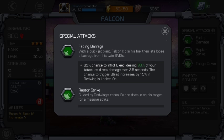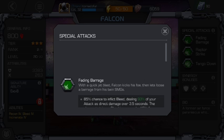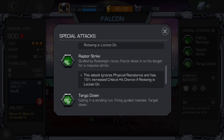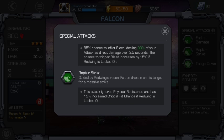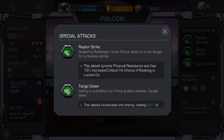Excuse me for coughing too much — I might have a coughing problem. Anyway, with a Quick Fading Barrage, his special move has an 85% chance to trigger bleed, dealing 93% of your attack as direct damage over 3.5 seconds. The chance to trigger bleed increases by 15% if Wet Wing is locked on, which is why I do it before I use special moves all the time, because Wet Wing on his back is awesome.